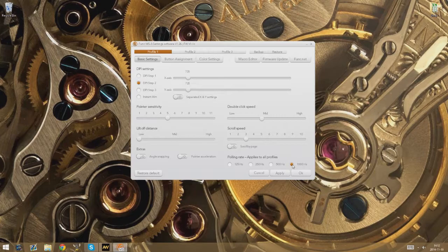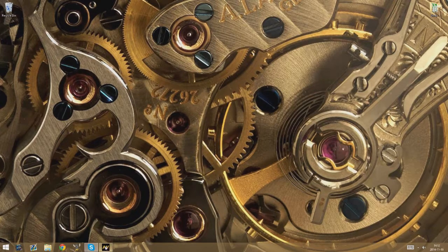So this is my software — I'm using a Funk mouse — so just go to 125 here and press Apply, then OK, and it should be done. It's actually that simple if you know how to do it.